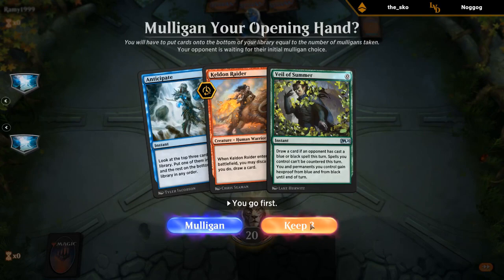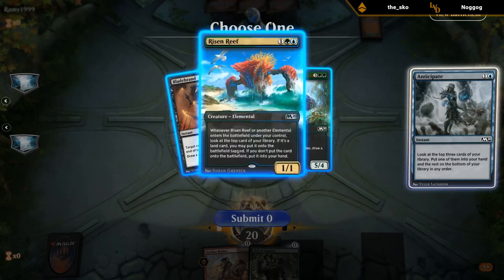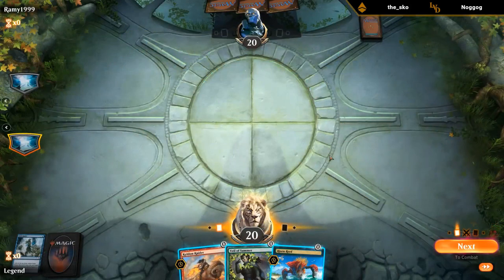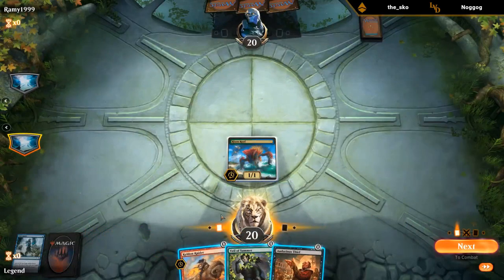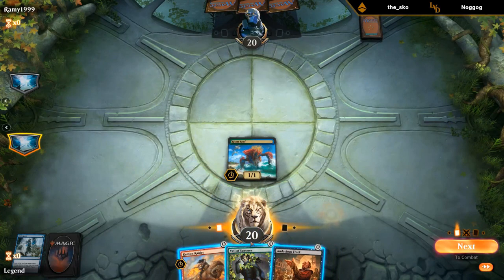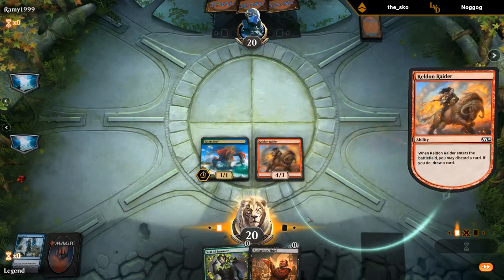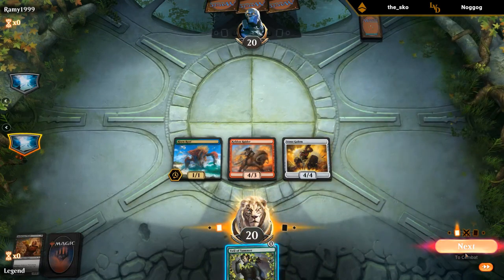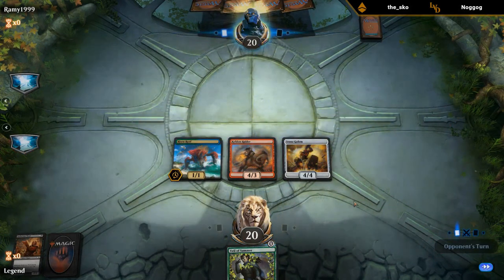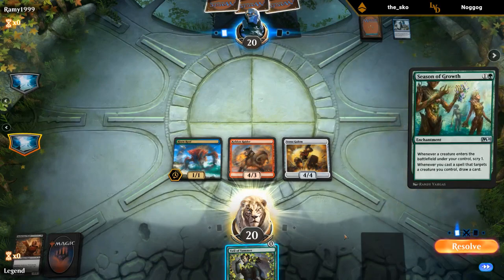We're on the play — I guess this is a keep. I'll go with the Risen Reef. Keldon Raider: I could discard the Thief, or discard the Veil of Summer and just play Thief. Feels like I can get more value out of the Veil of Summer though. Not the most exciting turn one, but if we draw any more elementals we could be fine.